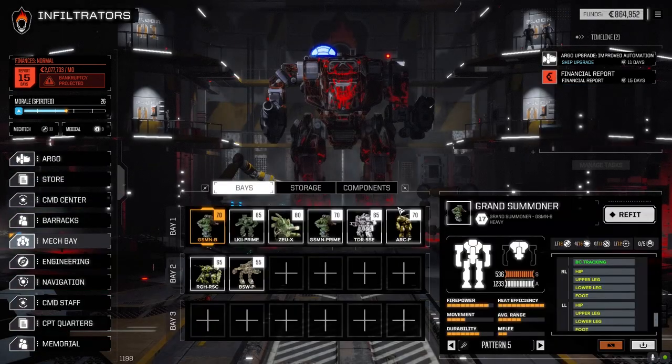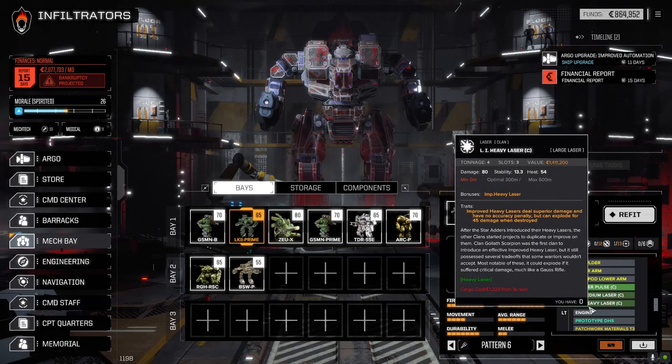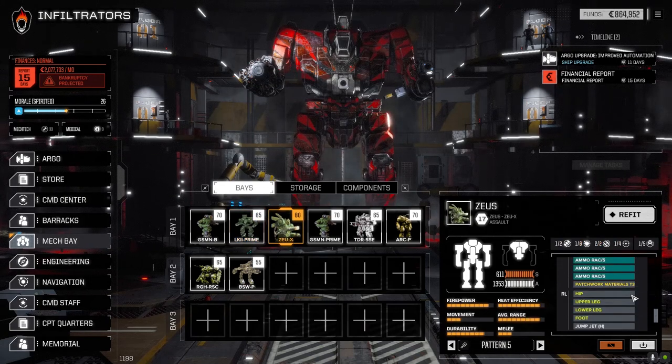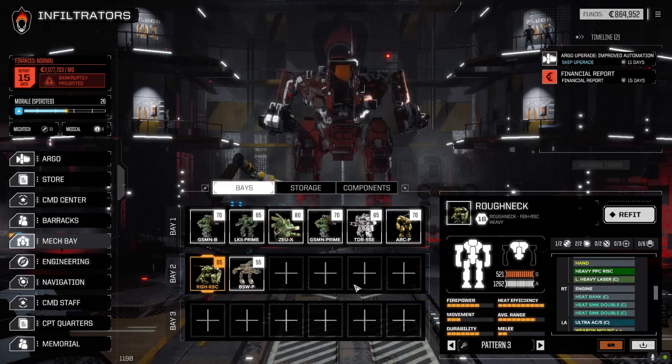Let's have a look at the mech bay real quick because there's been a few changes. The Loki - sorry, I keep calling it Loki - the Hades: we replaced the regular large heavy laser with a large improved heavy laser in the left arm. The Zeus - I updated the LRM ammo to LRM LK ammo, giving the LRM 15 a little better chance to hit.